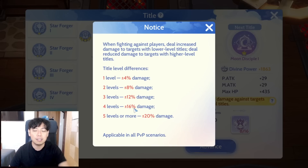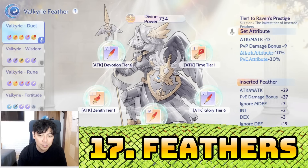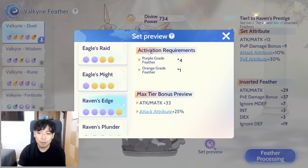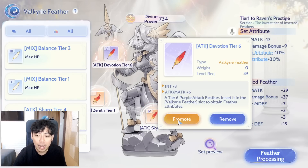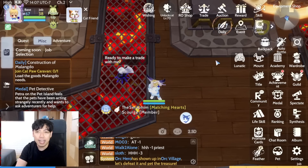Number seventeen: feathers. I suggest getting four purples and one gold feather, because that already gives you the Raven's Edge set effect which provides attack, magical attack, and attack attribute damage. You need to tier them up to get more stats. Getting purple feathers is much easier, so I suggest only one gold feather is needed for the most efficient and F2P-friendly setup.